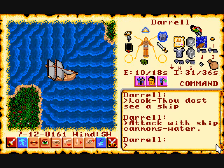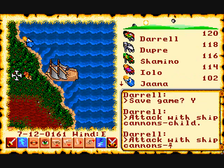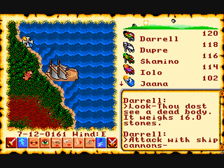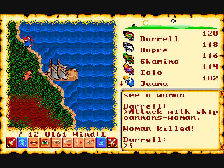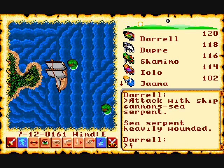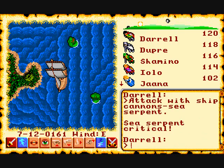The advantage to a ship is that it actually has cannons on board, so you can attack things as you're traveling — such as sea serpents and other nasty creatures at sea.